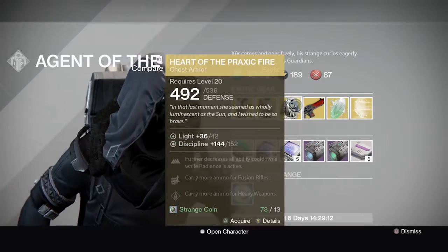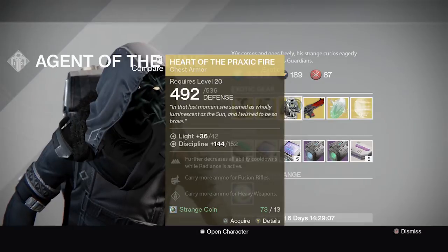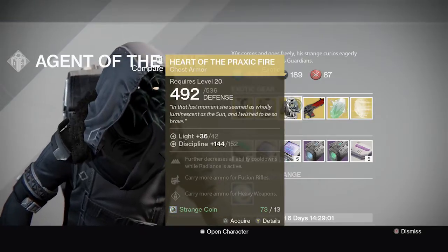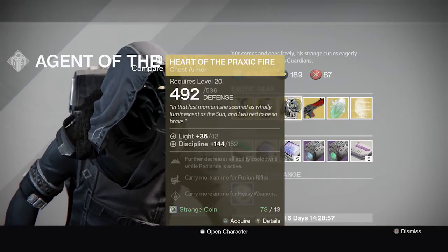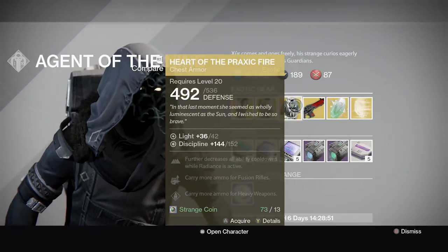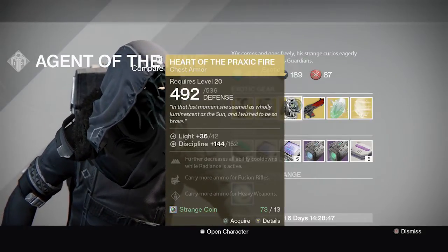For the Warlock class you have Heart of Praxic Fire. You're starting out at 36 light but you can max it out. The Discipline is pretty good — 144 out of 152. It further decreases all ability cooldowns while Radiance is active, you carry more fusion rifle ammo, and you carry more heavy weapon ammo, which helps out a lot.